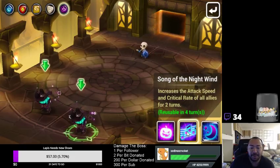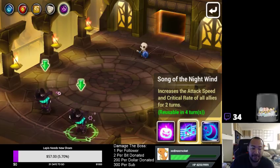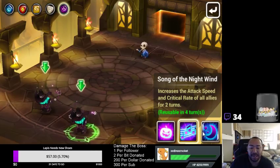His second skill buffs the attack speed and critical rate of all allies for two turns, effectively increasing the damage output of your team and giving them more turns because it increases the rate at which the attack bar fills up.